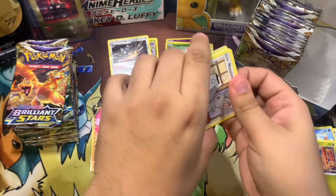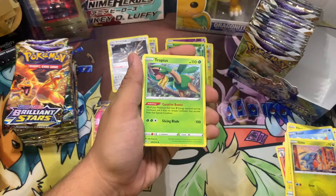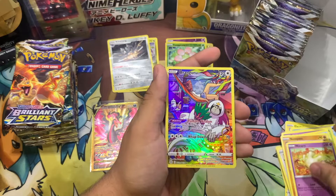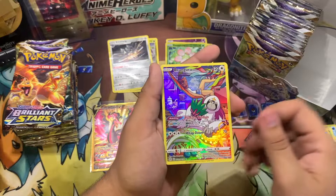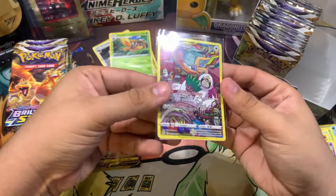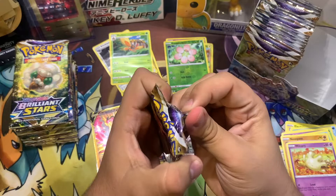We got Psychic Energy, Tropius, Morgrem, Claydol, Minccino, Baltoy, Snorunt, Nosepass, Milcery — oh, I did not expect this! We got an Oranguru character card and a Mothim. Damn, this is actually my first character card for this set. Just like in my last video I opened an ETB from Brilliant Stars and didn't pull that many good cards, but so far we're getting some bangers. I'll take those two.